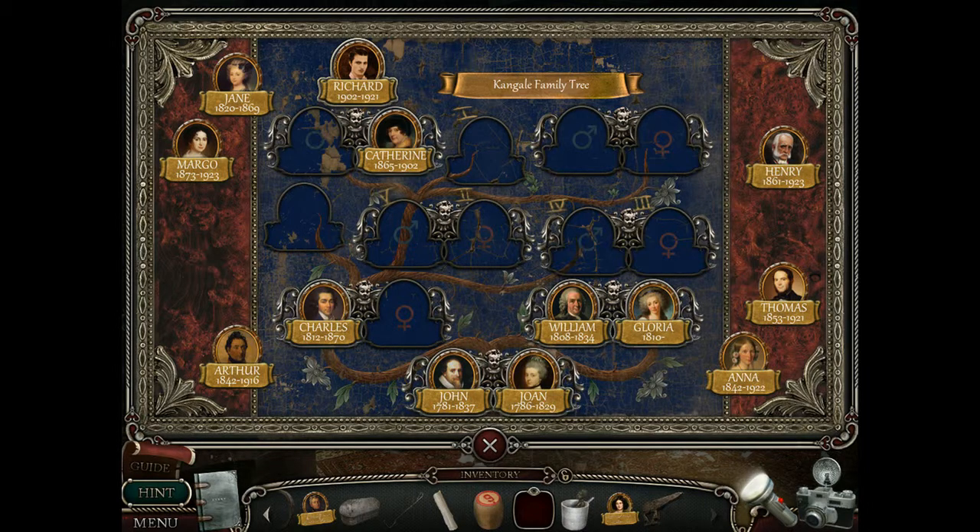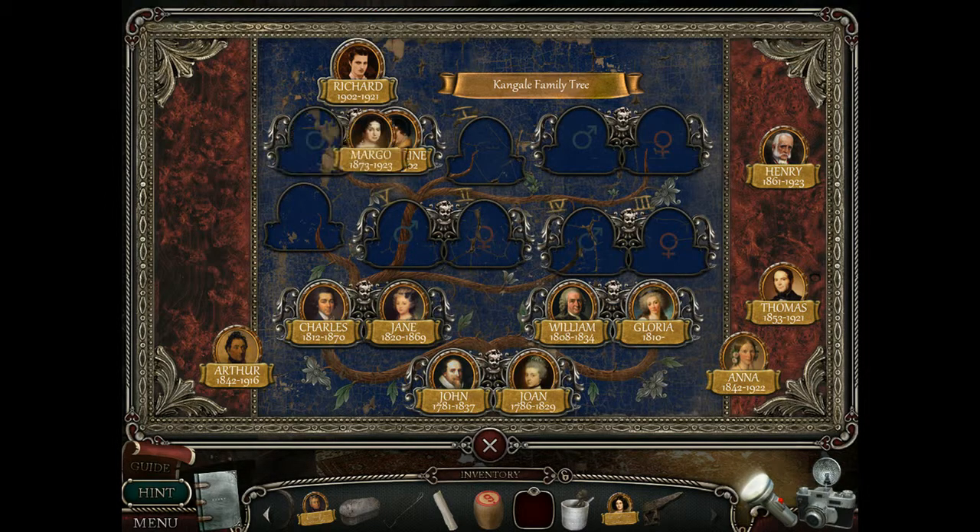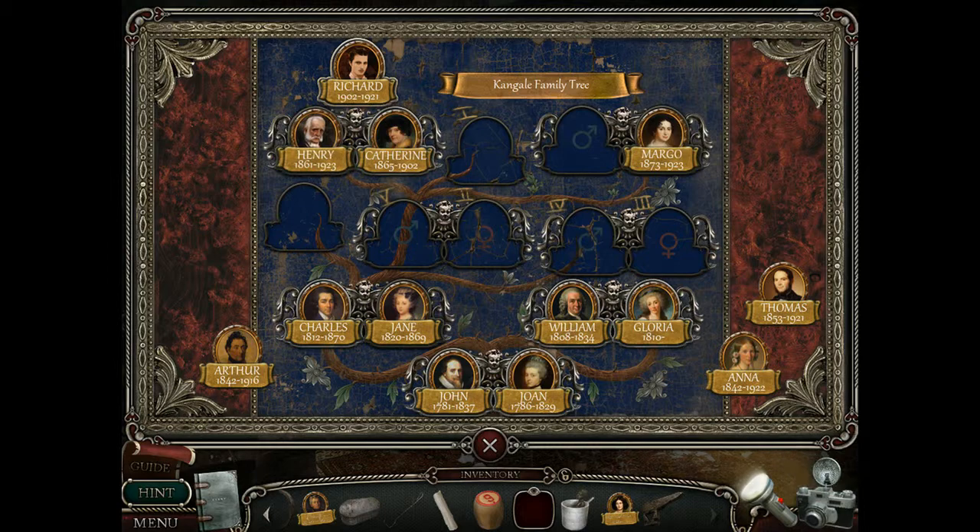Jane — that's probably about right. There we go. Now we want two people without gender apparently. Don't tell me we're supposed to be taking proper notes on this stuff as to whose kids are who. Well — Gloria's still alive apparently, really? 1810 till no date — weird. She old! So 1902 was there. 1865. There's an 1873 here, so he must be there. 1861, I'm going to guess he's there.